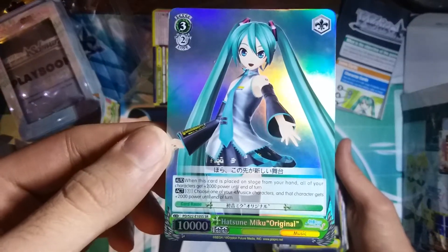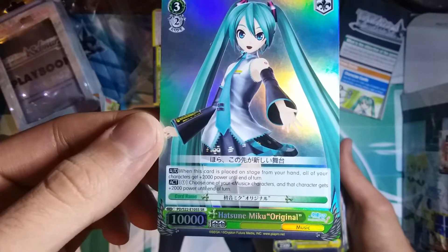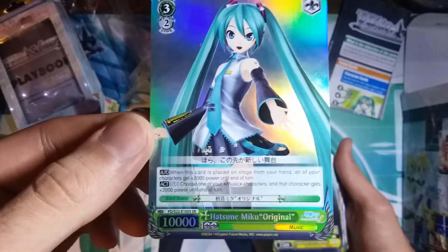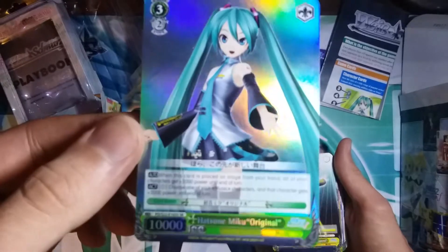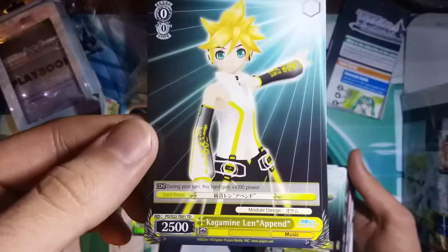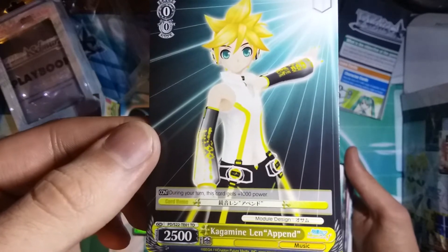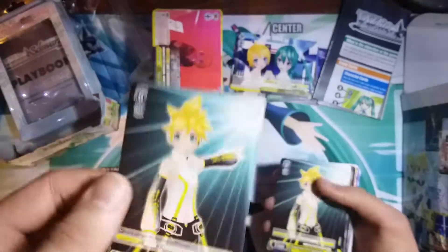The first card we have is Hatsune Miku Original, and it's an SR, which is special rare. Nice. So everyone will have a special rare foil version of one of the best cards in the deck, I guess. And next we have Kagamina Len Append. All the rest of the cards in the trial deck are going to be the TD rarity, which is trial deck rarity, just so you know.